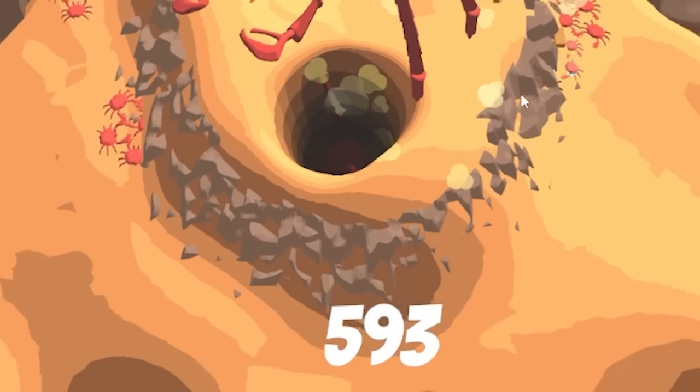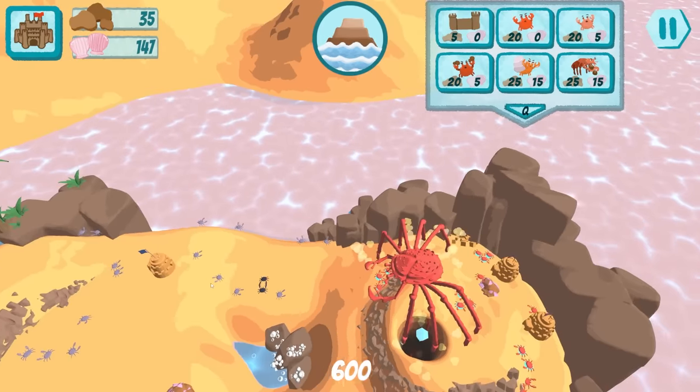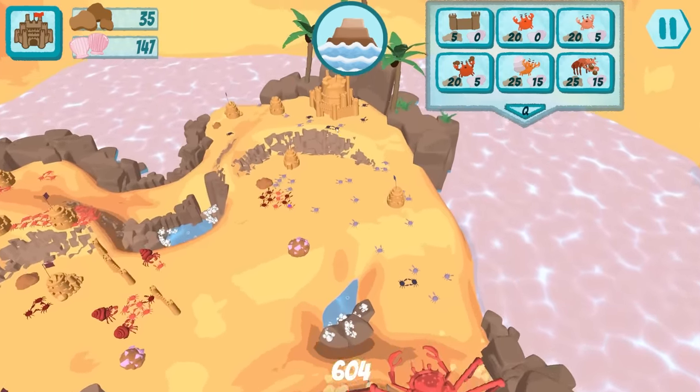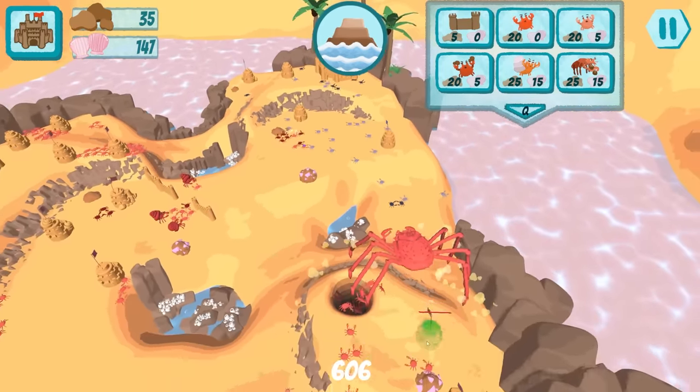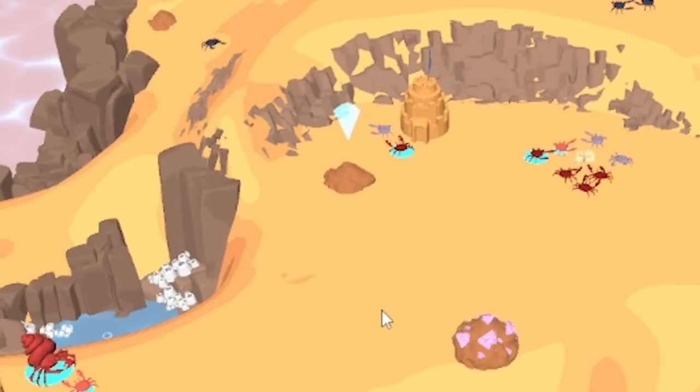We're still sending crabs in and the legs are still popping up - you can get more than one! Wait, I don't have control over him. He's just walking on his own - walking towards the enemy base. We need more resources. Everybody go grab that sand!